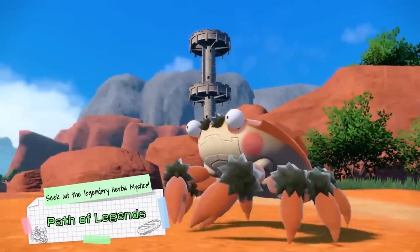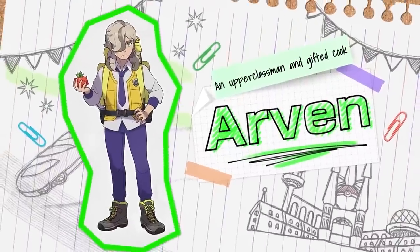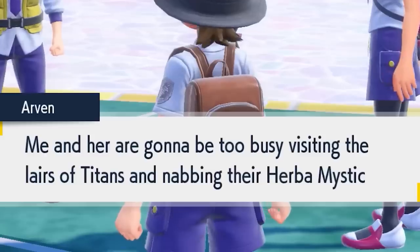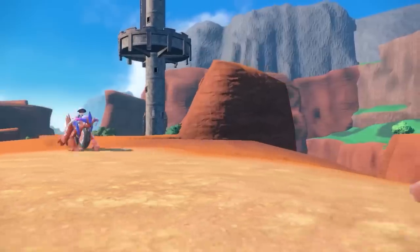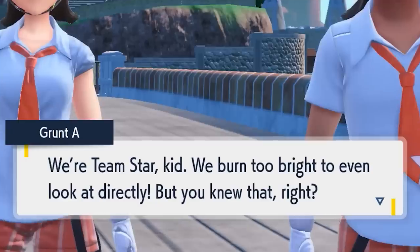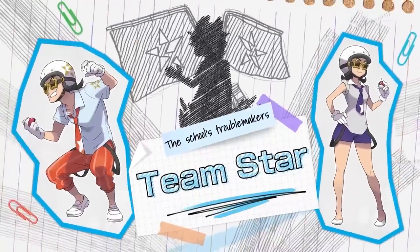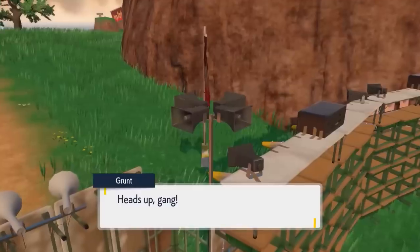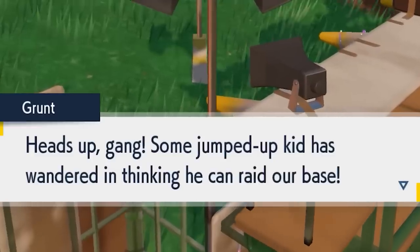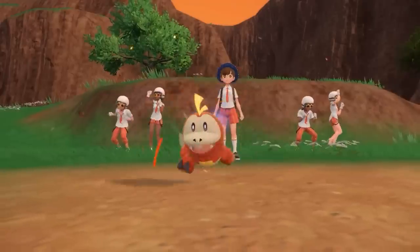The Path of Legends is the next quest, all about tackling the Titan Pokemon of the Paldea region and discovering the mysteries behind the rare item Herba Mystica. Starfall Street is the final quest, your journey taking down the new villain team in Scarlet and Violet — Team Star. These quests can be taken on in any order, giving you a huge amount of freedom and diversity in how you approach playing these games.